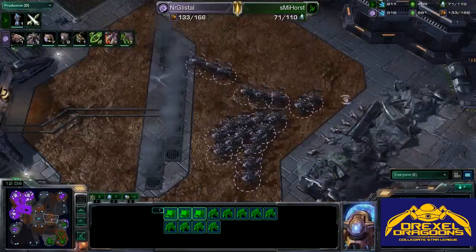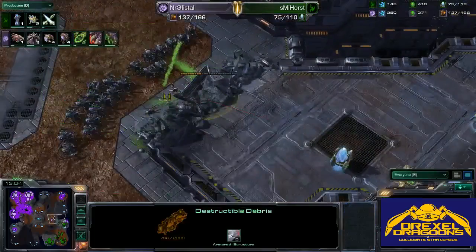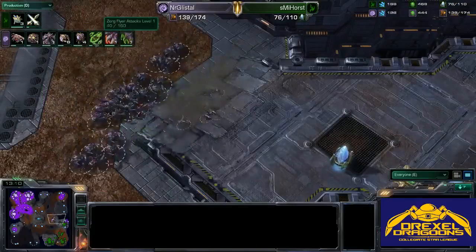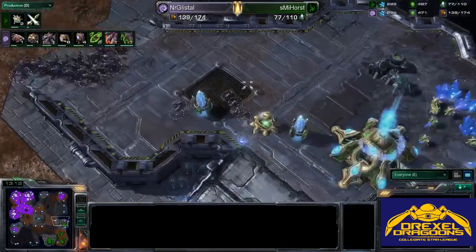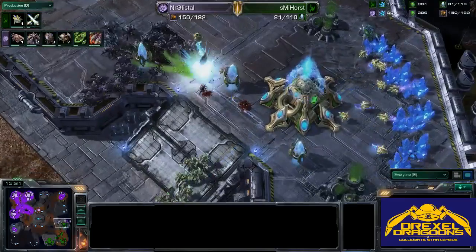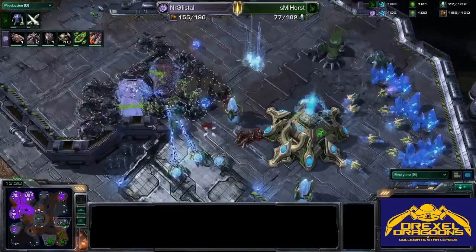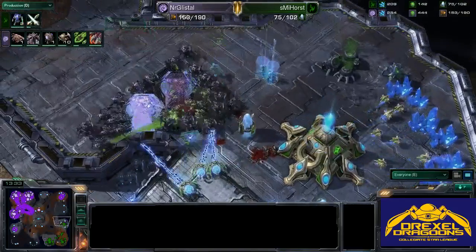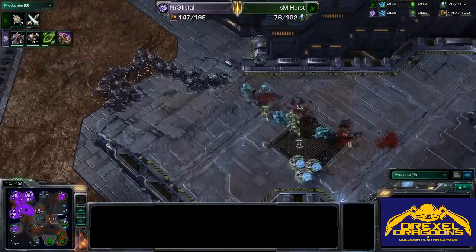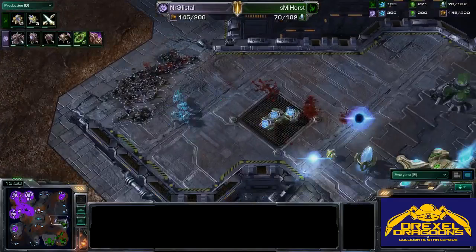It doesn't look like there's any detection here. The Infestation Pit is going down for Zerg as Glistel is attempting to push into the back of the third. Zerg Flyer Attacks level one starting — still no Air Units being produced. I assume he's rushing to Broodlords, getting the Infestation Pit for the Hive. These Zealots are not going to do much damage against a Roach army like this. But the Dark Templar are coming in and will do some damage to these Roaches, forcing Glistel to retreat until he has detection. The Dark Templar are doing really good damage right now — but the Burrow is nice and Protoss has no detection.